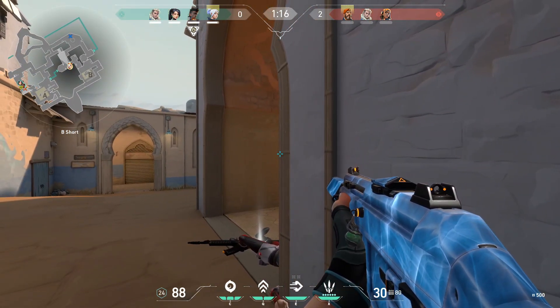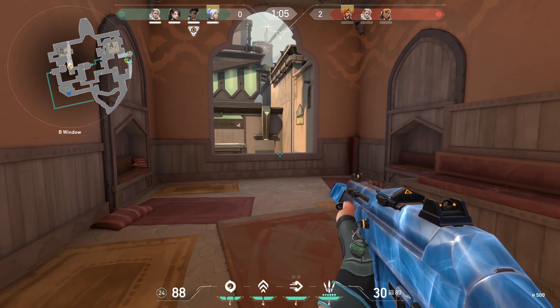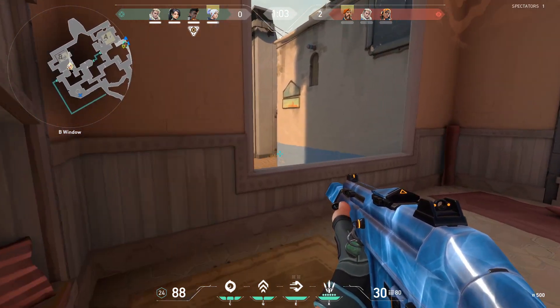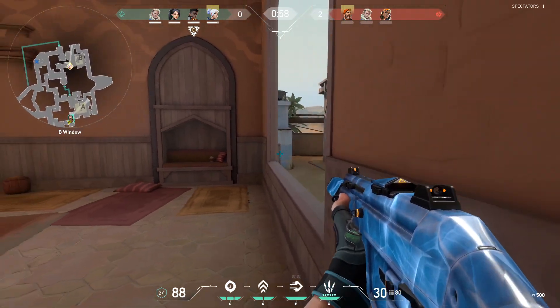Moving on to my mouse settings — as I said, I'm using 800 DPI with 0.47 in-game sensitivity, which equals 376 E DPI, which stands for effective DPI. That's the real sensitivity in-game, which determines how much your mouse movements affect your crosshair movements.